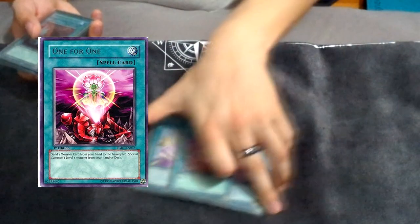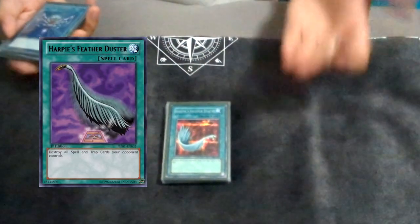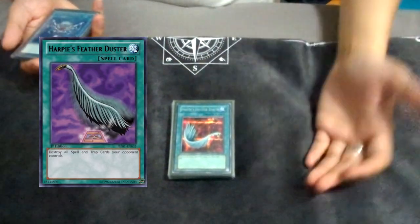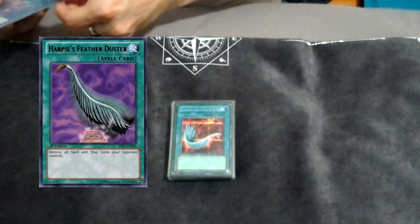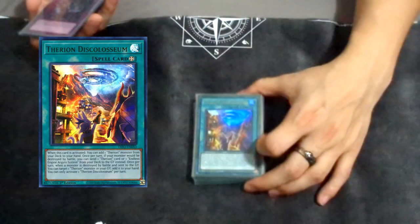One For One — it's also just full combo. One Harpy's Feather Duster — you have to respect traps in this format, possibly Field Spells, Runic Fountain, all that fun stuff, so Duster should be in the main. One Monster Reborn — I really like this, it's a free extender. Sometimes they're going to Ash, Imperm, hit whatever, and Monster Reborn just alleviates so many different problems. And one Disco Coliseum because you're playing the Therian package.